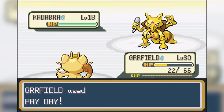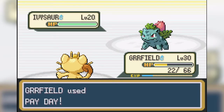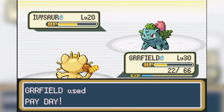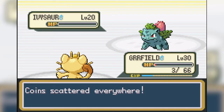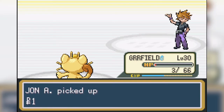His Abra evolved into Kadabra during this time, but it still doesn't pose a threat, as we are able to take it out with one Payday. The final Pokemon we have to face is Ivysaur. We get really lucky again as Sleep Powder misses us, and we do really good damage with Payday. It is almost a two-hit KO, but Ivysaur just barely lives and goes for Vine Whip, taking us down to three health. We are able to outspeed and take it out with no real issue next turn.